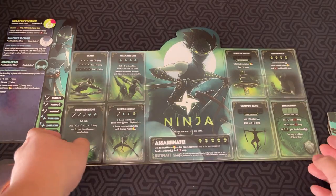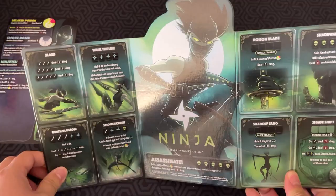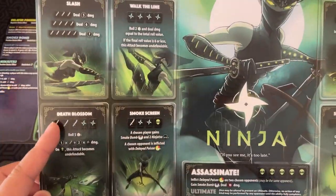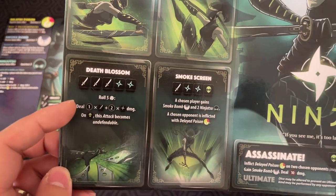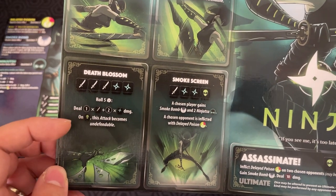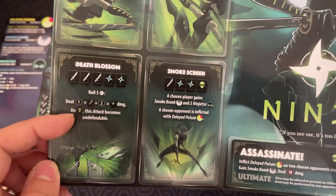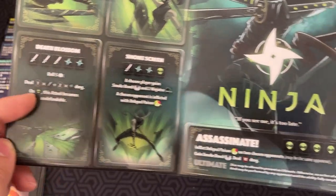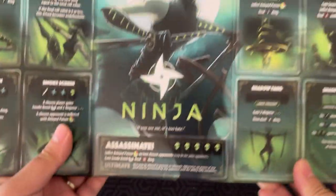This board details all the different abilities you have. In order to trigger an ability, you need to roll a combination of dice. Some require specific symbols — like Death Blossom, which requires three swords and two shuriken. If you roll that with five dice, you do a formula of damage: one per sword plus two per shuriken. If you also roll a ninja mask, this attack becomes undefendable.